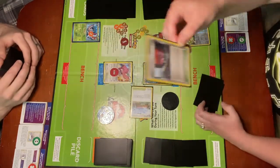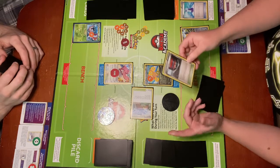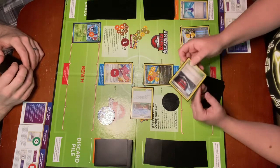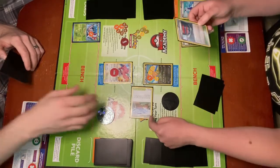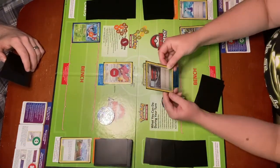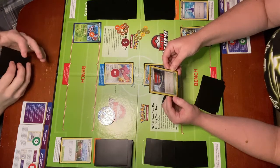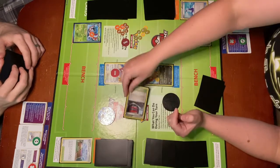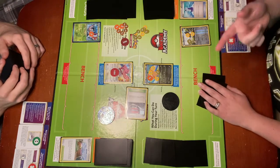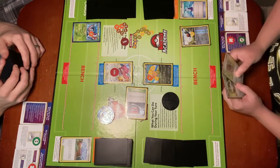And then I am going to go ahead and play this trainer card. It is a stadium card. You can only play one stadium card per turn. When you play this card, if there's another stadium card in play, that card gets discarded to the owner's discard pile. So Neil already has a stadium card in play, so he has to discard that when I play this one. It's called Pokémon Center. Once during each player's turn, that player may heal 20 damage from one of his or her benched Pokémon. I'm going to use the effect of Pokémon Center and heal 20 damage from Fletchling, and then that ends my turn.